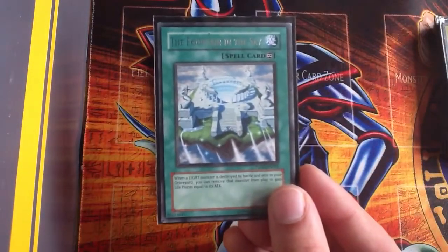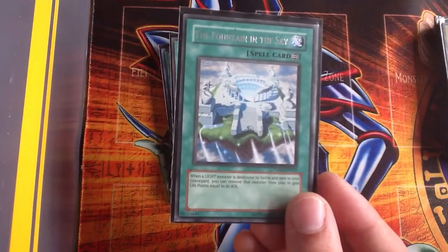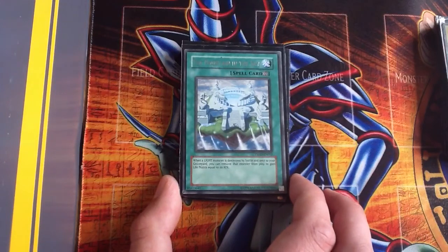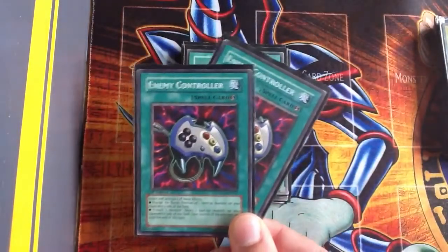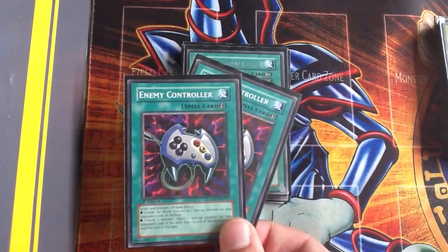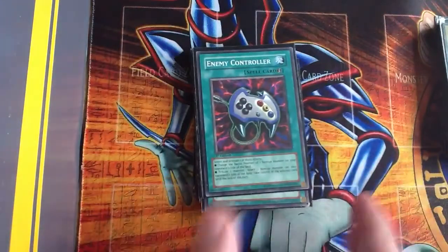I have Fountain in the Sky — when a Light monster is destroyed by battle and sent to my graveyard, I can remove that monster from play and gain its ATK as life points instead. As long as they keep attacking me I keep gaining life points — I call it one of the most perfect cards you can get. I have an Enemy Controller — you activate it, tribute one of your Hieratics, get their effect of special summoning a monster, then take control of your opponent's monster. With two on the field instead of one you can maybe get a Blue Eyes or a stronger monster — it's a really good card to have in this deck.